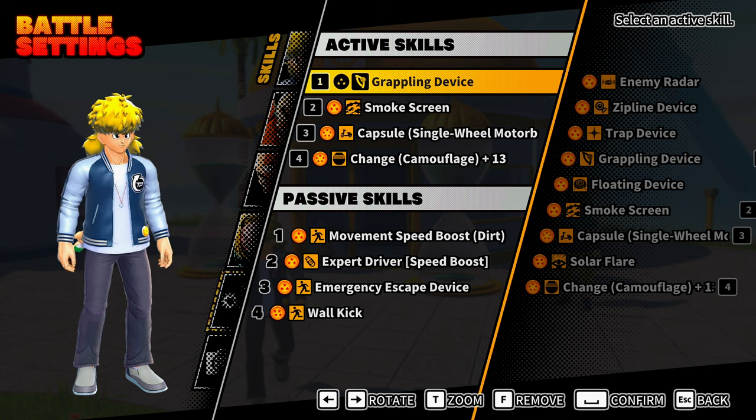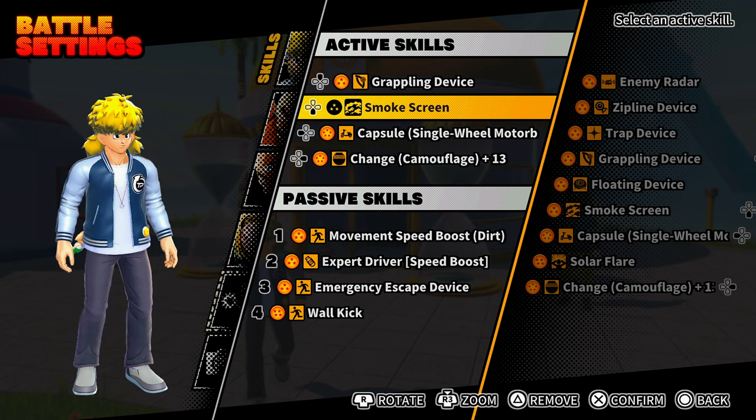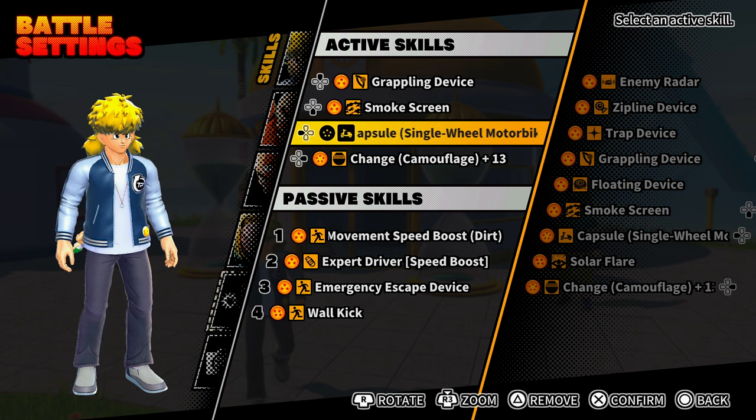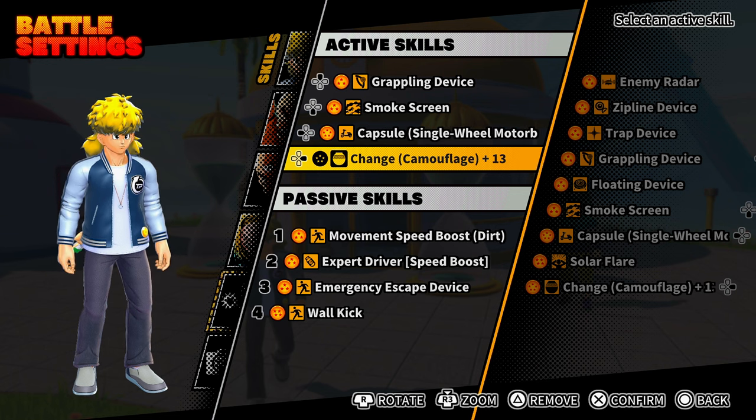I've made a very evasive build. We have the Grappling Device to get around quickly, a Smoke Screen to make the radar lock off of us — it avoids key blasts so the raider has to aim instead of track. We have the Capsule Motorbike from Bulma — it's plus 13 and really fast. And we have Camouflage from Oolong to trick the raider.